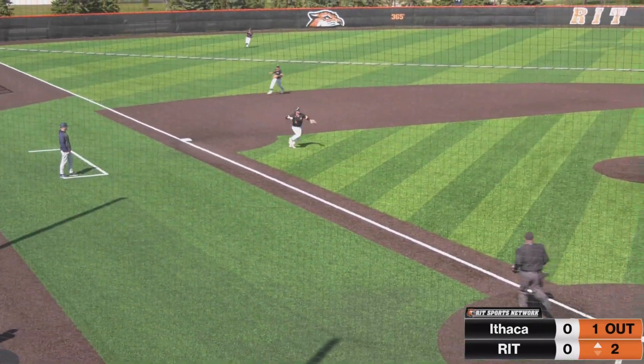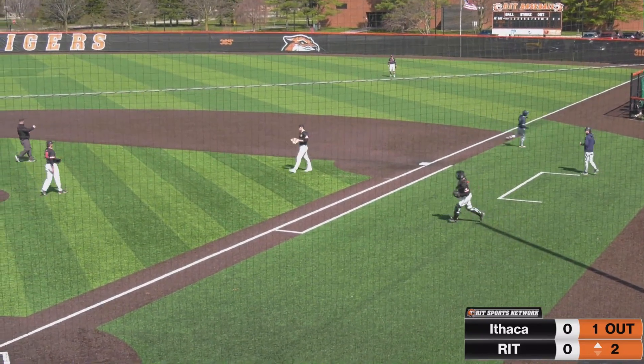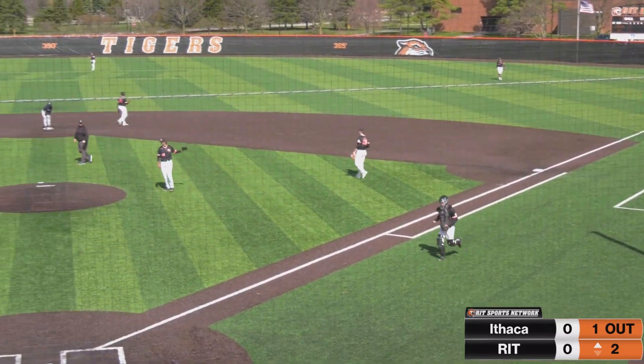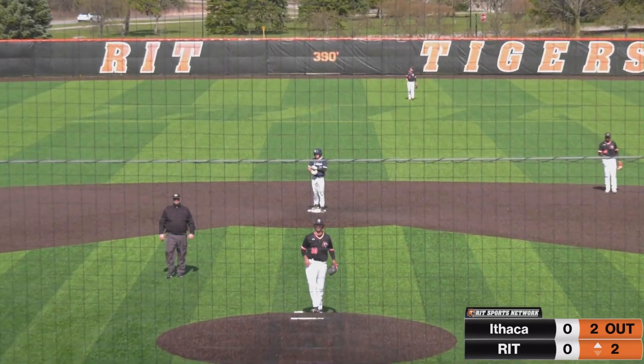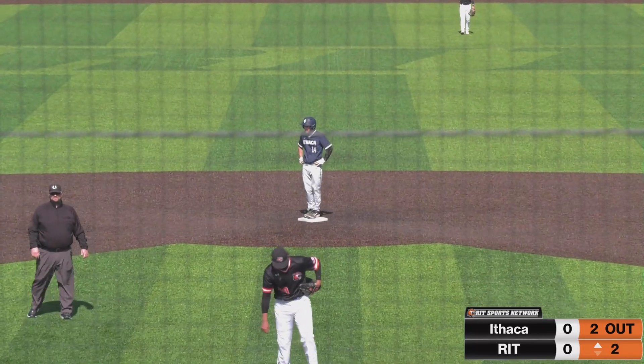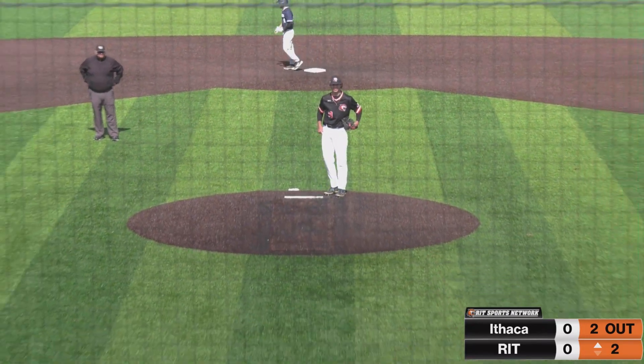Next pitch is chopped to third. Good play on a middle hop by Slaymaker. He'll get over there on the fielder's choice to put down Rothstein, but Shashady stands at second. It all comes down to speed there. That could have been a double play ball, but because Shashady runs so well, Slaymaker has to go to first there and just take the sure out.